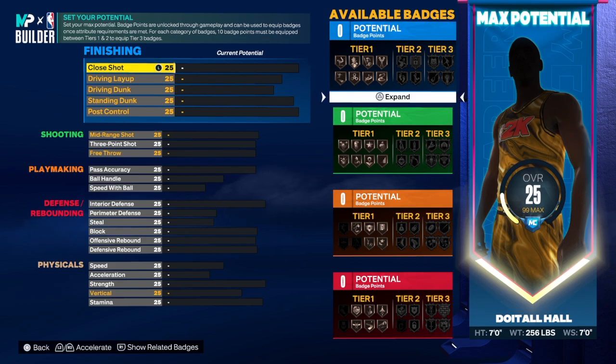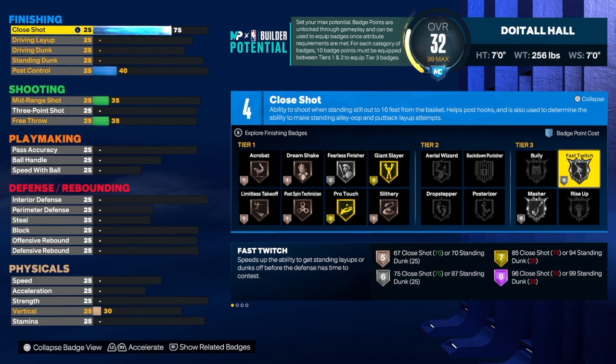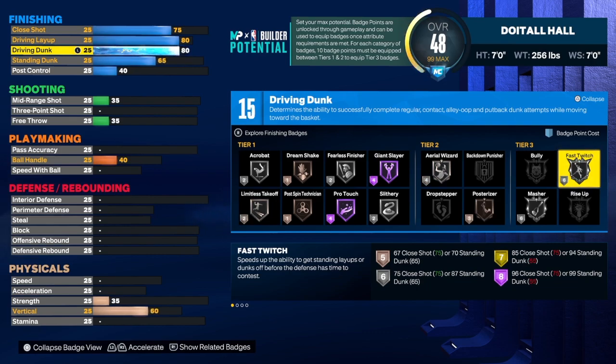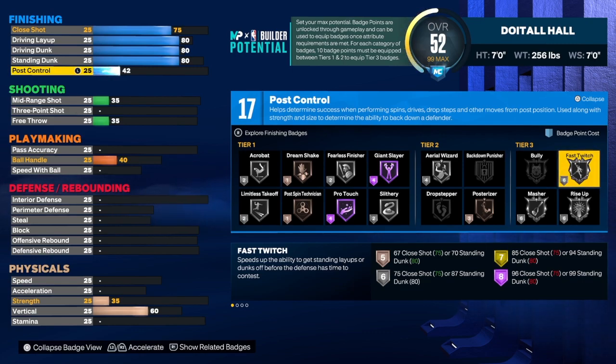Starting with finishing on the first version — I kind of like this one but you may prefer the second. We get a 75 close shot, which allows us to get super fast twitch, very important on a center so you can go up fast when you're under the goal. For the driving layup we have an 80 — that's pretty good if you don't care too much about driving layup but still want the 80. For the driving dunk we're going to 80 as well, because if you take it higher than 80 it changes the build name. For the standing dunk we're going to 80 — I wanted to give you guys the big man contact dunks.